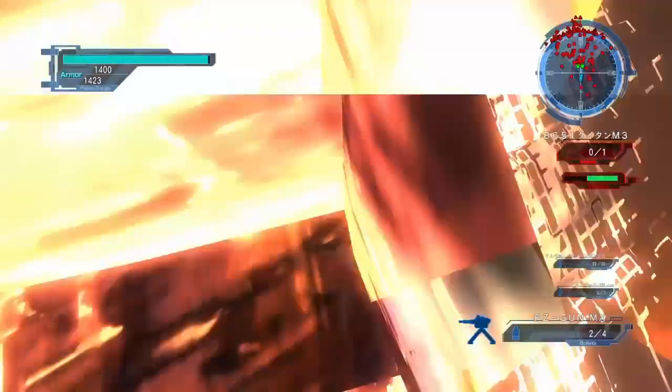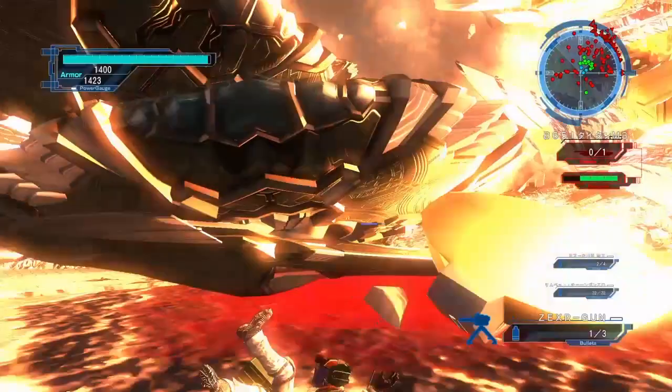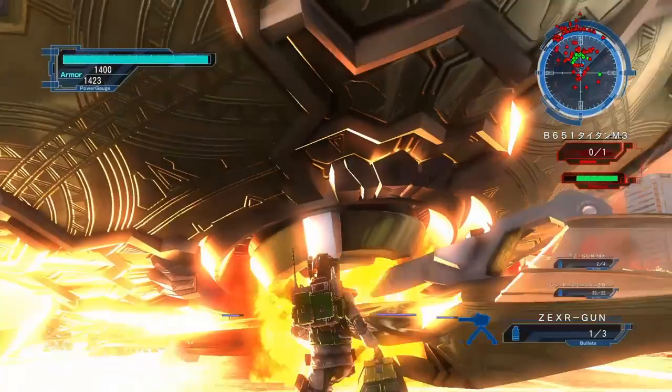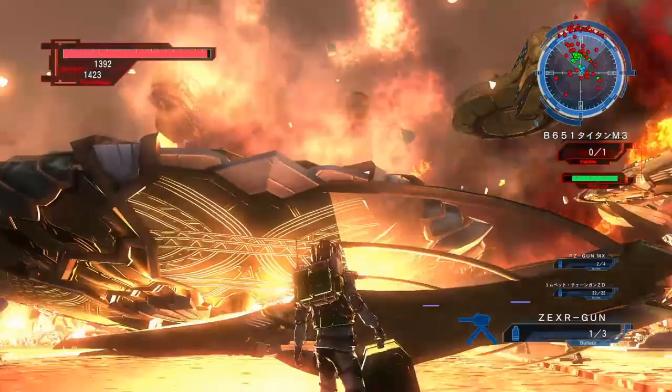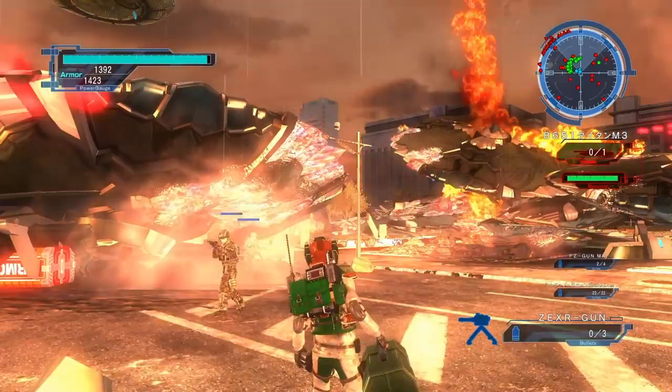First off, you're going to want to throw out some turrets so that you can take out the flying drones and any ants that come your way. In the background there are some frogs — I can't remember their exact names — and you're going to need to take them out, so just use your limpet gun on them. The turrets will take care of the ants and any flying drones.